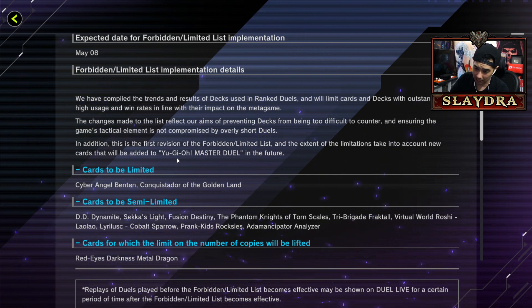Let's check out the new semi-limited list. DD Dynamite - I'm aware of that already, that's for the AI bots people are using. Next up, Seconds Light, which is actually really interesting. Fusion Destiny is also here - are we gonna get DPE maybe? The Phantom Knights Torn Scales and Tribrigade Fractal are also semi-limited.